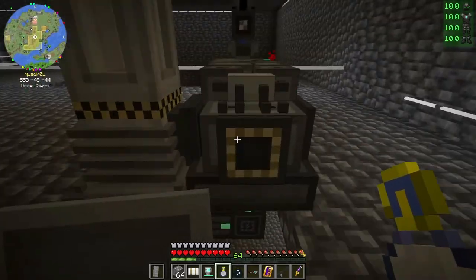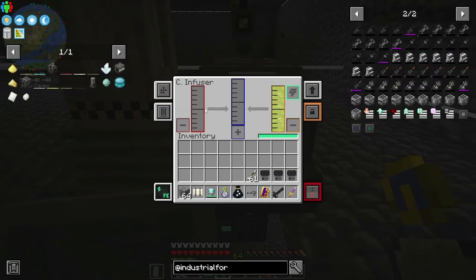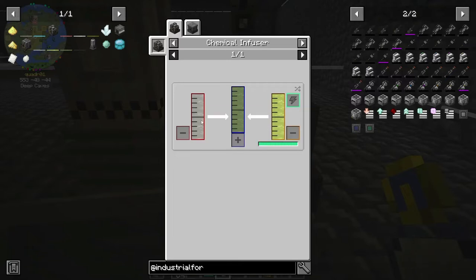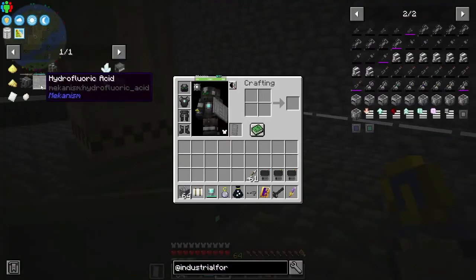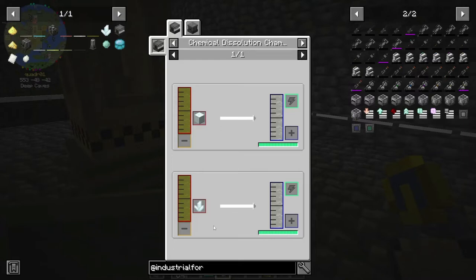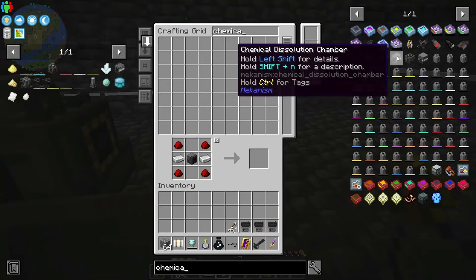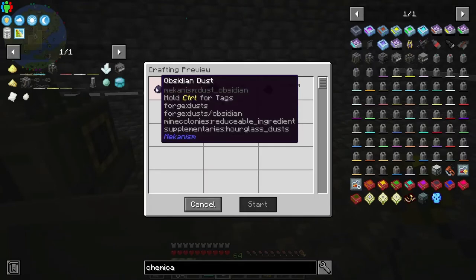Awesome — so now we've got this. We need to handle our uranium hexafluoride. Wait a minute — we need uranium. Okay, this is the step we're at. We need hydrofluoric acid now to come in on this side. So what do we need to get the hydrofluoric acid? We need a chemical dissolution chamber — this is where the fluoride comes in.